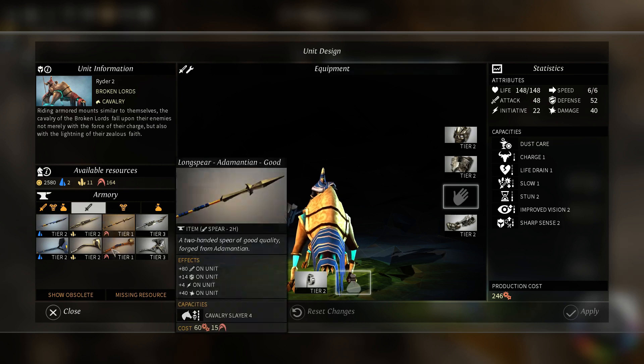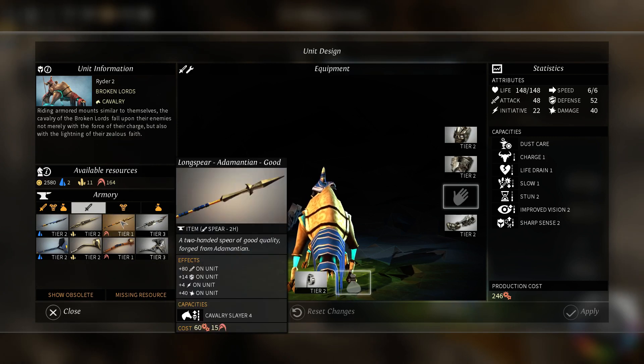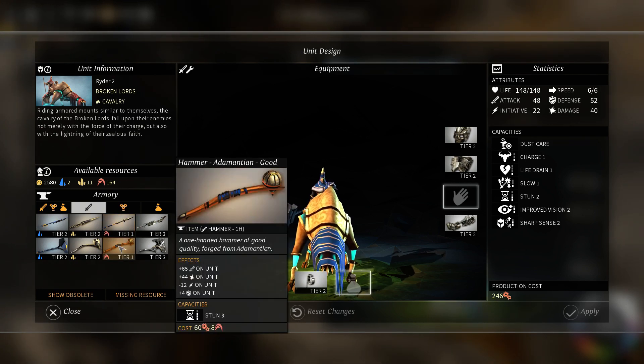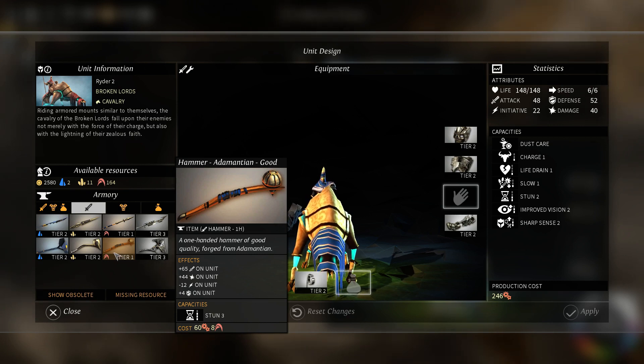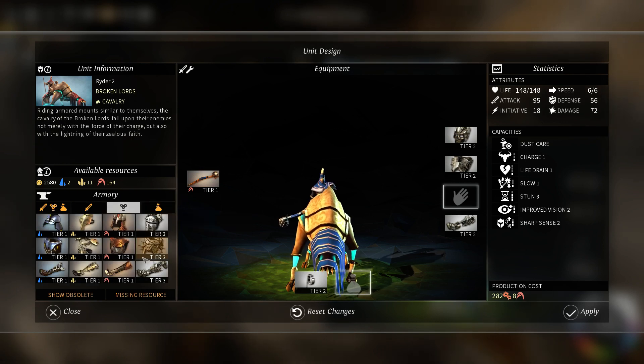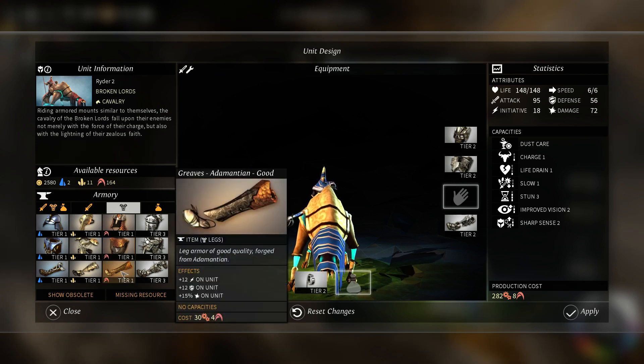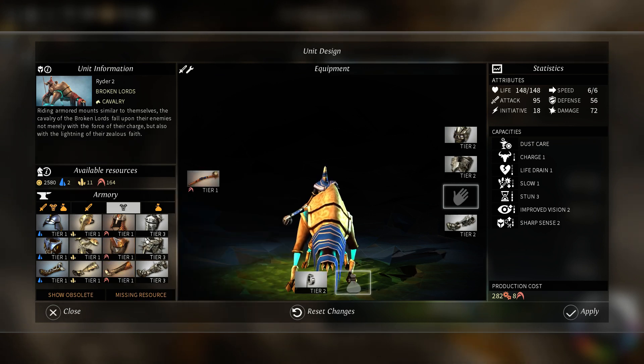So 27 attack versus plus 80 attack. That's going to use up 15 Adamantium though. We already have units - they'll probably fare quite well against the Wild Walkers. And we do have the option of dealing stun, which could be quite powerful. Let's grab this - it's only 8 Adamantium. And as for the gear, I'll just use all the level 3 stuff. I don't want to waste too much Adamantium on these guys.